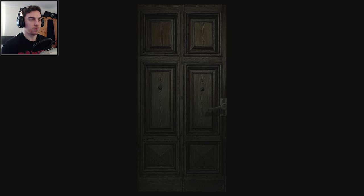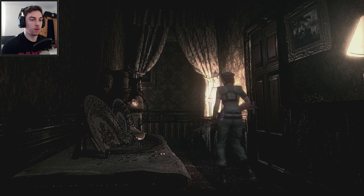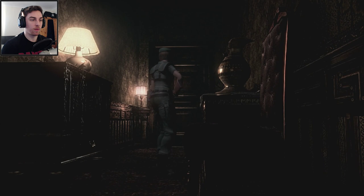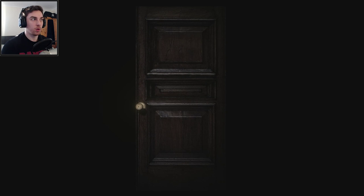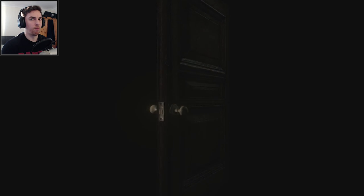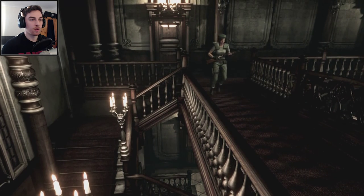It looks like we've run back to the hall — the corridor we were in anyway. There's some serum in the chest room where the typewriter is. I'm still going to head back there. It's above the dining room, through a door, down the stairs — I think.